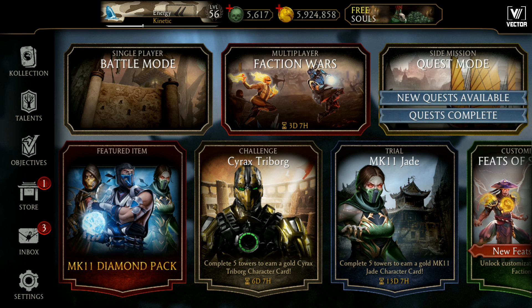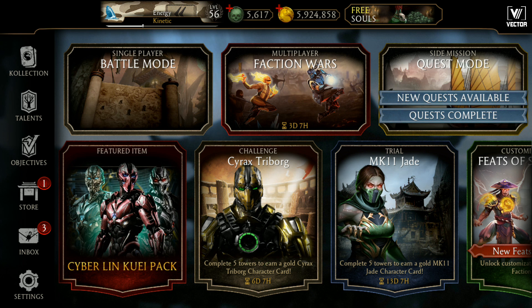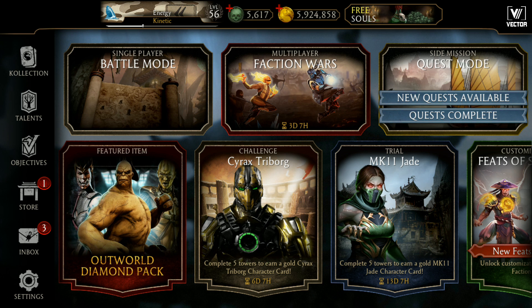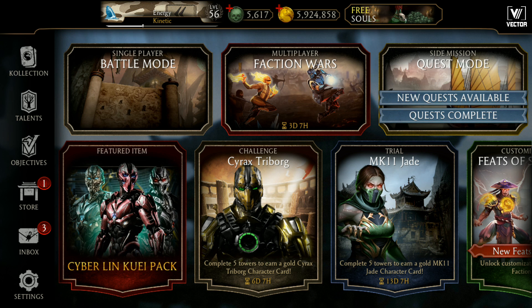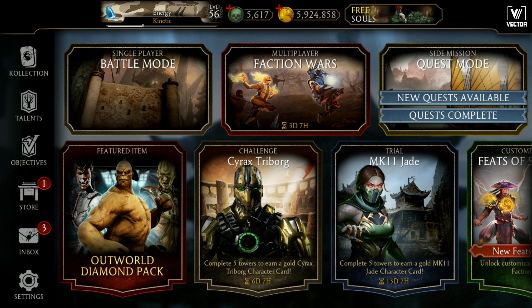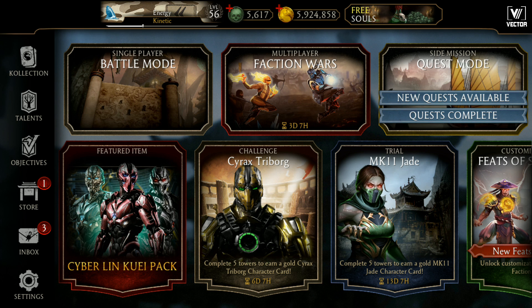By spending only 9,000 souls, this pack is definitely worth it — or maybe the trick works! Thank you so much for giving me this trick to open from the main menu. Guys, do try this for all packs: the MK11 Diamond Pack, Cyberlink Away Pack, or the Outworld Diamond Pack. This trick is definitely going to work. I got 2 Classic Goros, 2 Wrath Devorah, and 1 Ravenous Mileena — my Outworld Pack is complete for the very first time! Please hit the like button, share this video, and subscribe to my channel.